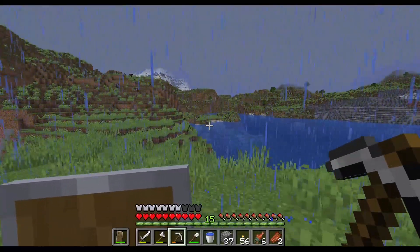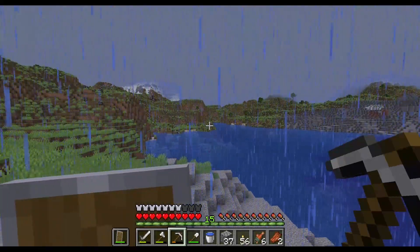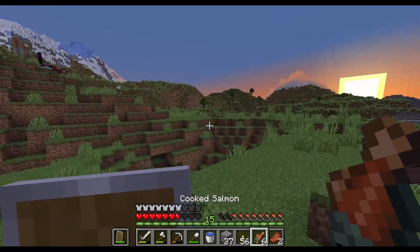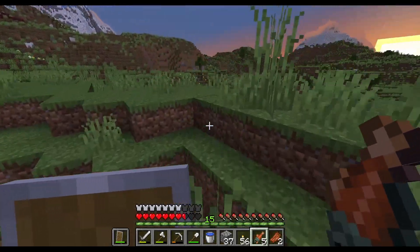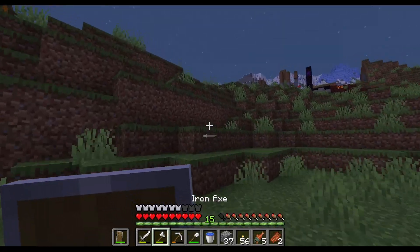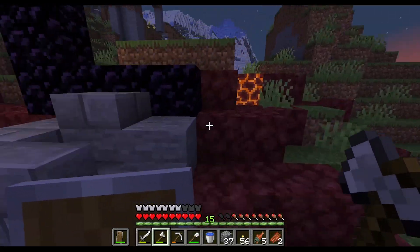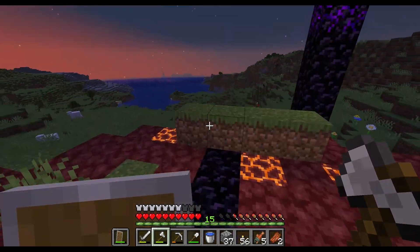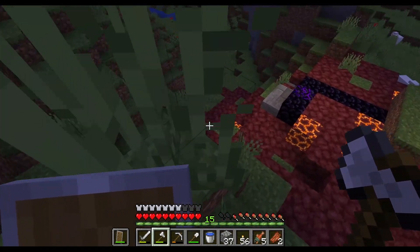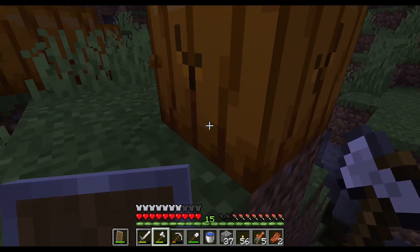I don't see any villages either — that's unfortunate. Wait, there's a ruined nether portal! I'll go check that out and see if it has anything good inside. The fact that it is turning night shows that I've been looking for a cave for about ten minutes now and haven't found one — that's really disappointing. There's some pumpkins over this way, so I'll gather those once I'm done looting this chest. One of my personal goals — wait, is there no chest? Wow, okay. I have no chest from this, but I do have pumpkins, so at least I got something out of it.